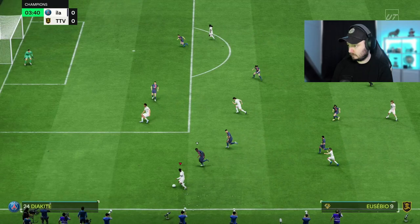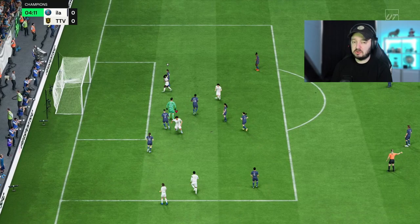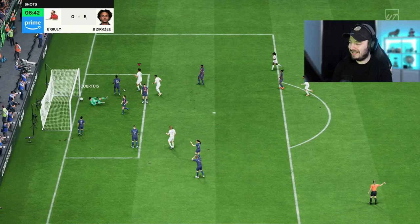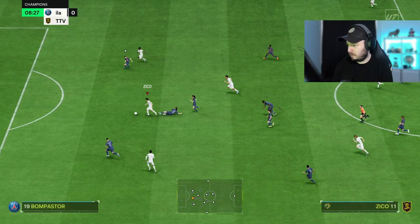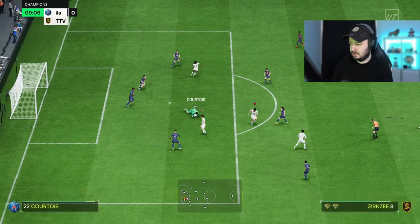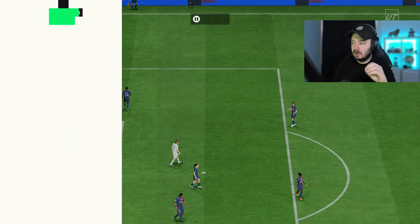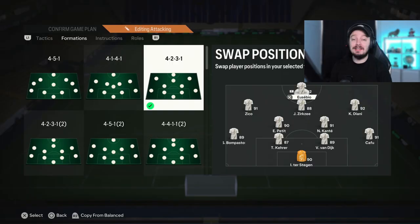He had a backwards attempt that almost went in. Strong and quite agile on an Engine — he actually doesn't feel like a six-foot-four player. It's another goal! Good hold-up play as well. The way he positions himself perfectly to get to the ball — he was behind the defender and just casually walked in front of it and still managed to score.